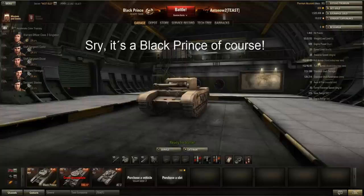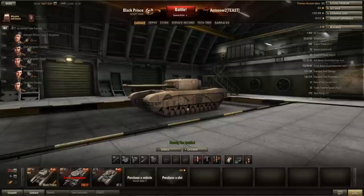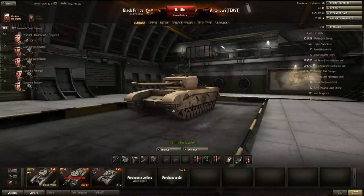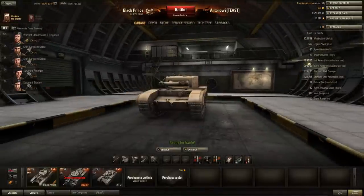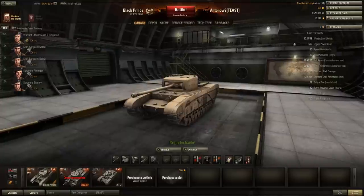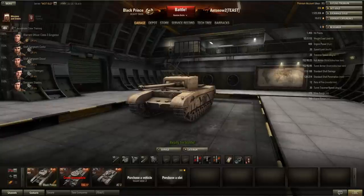There are really two main ways to play this tank, and it depends on the map and your matchup. Like the Churchill 7 before it, the Black Prince really likes to be top tier — when fighting T29s, ISes, KV-1Ss and similar, this tank owns the battlefield. But in a tier 8 or 9 game, not so much. Also, this tank doesn't really like open maps because it's slow, it's a big target, and it's quite prone to outflanking.